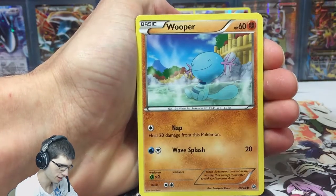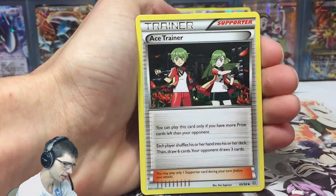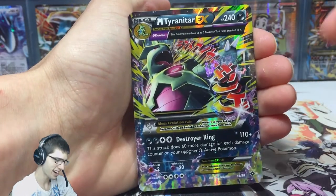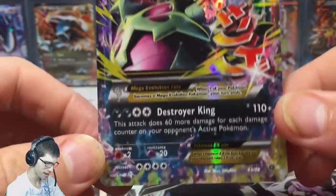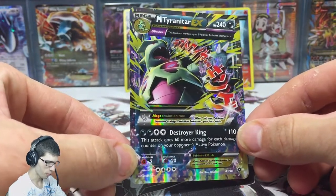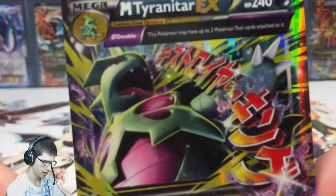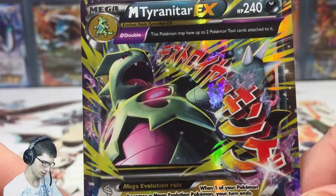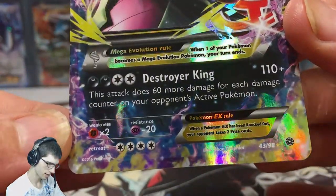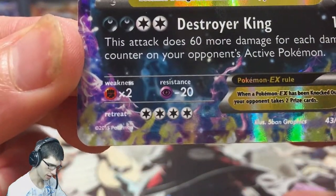We got Cottonee, we got a Rotom, Dangerous Energy, Ace Trainer, and a Mega Tyranitar EX! So my hunch was correct — this pack did feel thick and it did contain the goods. Awesome, what a way to finish off this blister! Look at that shine on the cam, that looks amazing. Definitely nice artwork — let me know in the comments what you guys think of that art. Just how the yellow reacts with the black and the nice purple design down the bottom looks really nice. Shame about the retreat cost though — four retreat is pretty heavy.